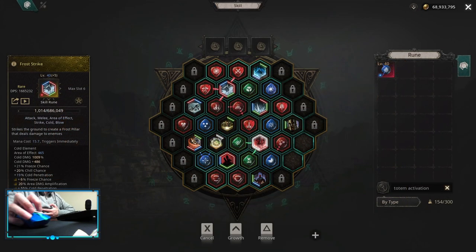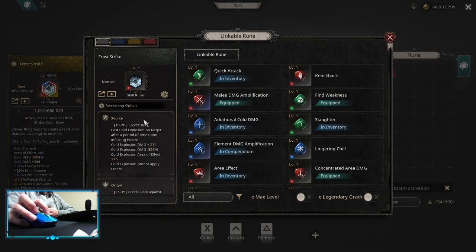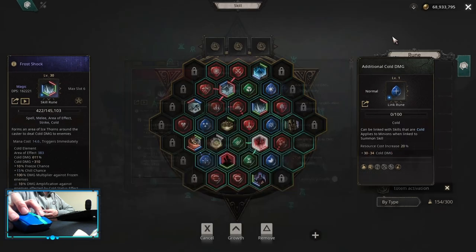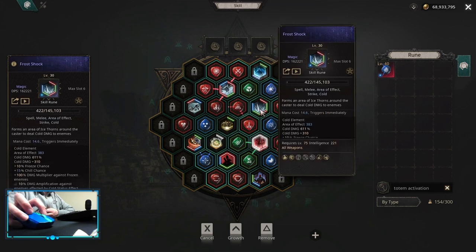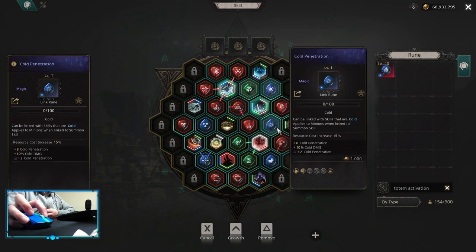Upgrades on the skill board can look something like this. Let's start with frost strike — you want to awaken frost strike into Source and frost shock into Source or Origin. Source is gonna be more area effect and some elemental resistances, while Origin is just gonna be a little bit more damage. On frost strike you want to get focus at strike, grand approach, fighting spirit, melee damage amplification with fine weakness. On frost shock you want to get mana storm strike, concentrated area damage, and cold penetration — if you have enough cold penetration you can use elemental damage instead.